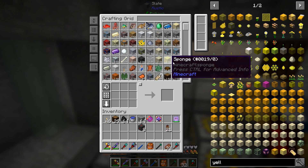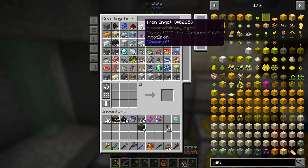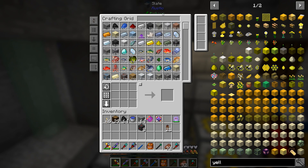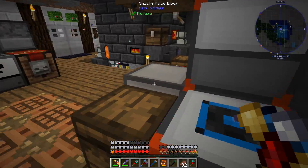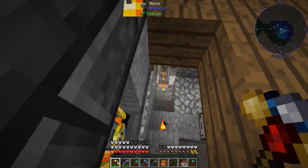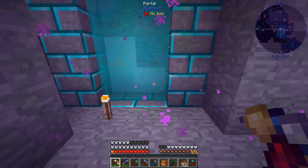Oh man, look at all those sponges — 68,000 of that. That's nice. And 10,000 diamonds! Remember when we were seriously hurting for diamonds? And now we've got like 10,000 of them. It's such good stuff.